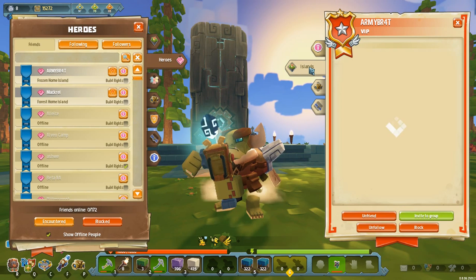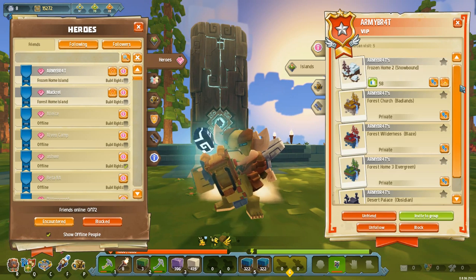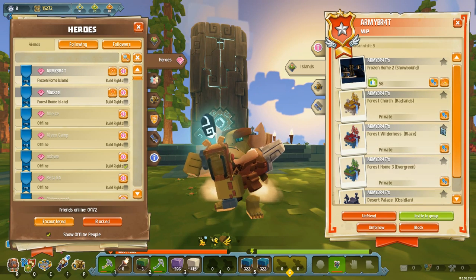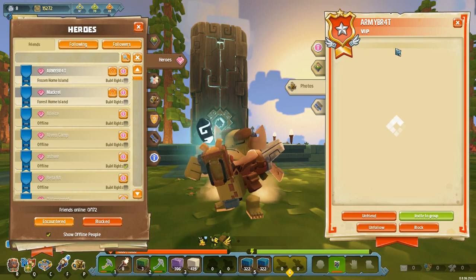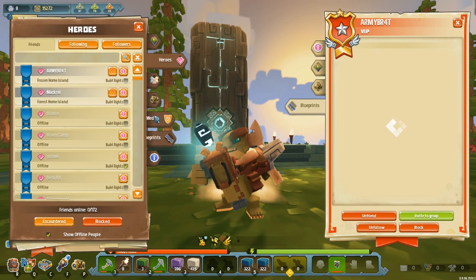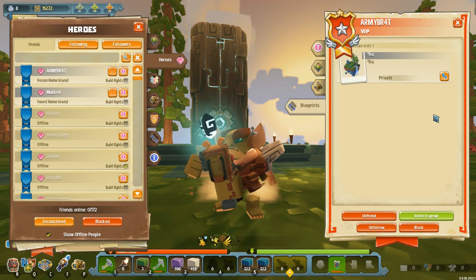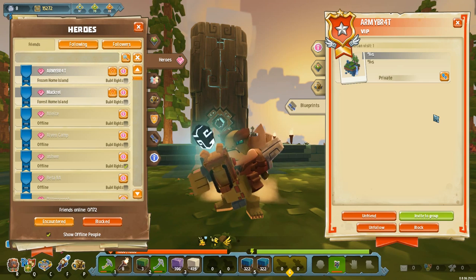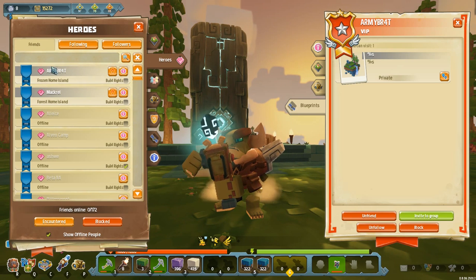You can also see some small statistics and all of a player's islands. When you're friends with someone you can see even their private islands - here he's got one public island and a whole bunch of private islands I can only see because we're friends. You can also go through their photos and look at their blueprints. You can actually visit a friend's blueprint, but you can't give or receive build rights in a blueprint - only the person who owns it can place blocks. The only reason to visit somebody's blueprint is to check out what they're working on.